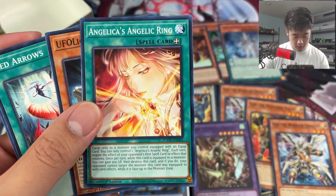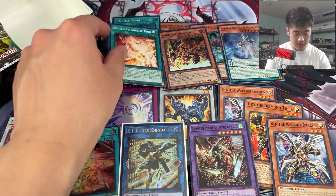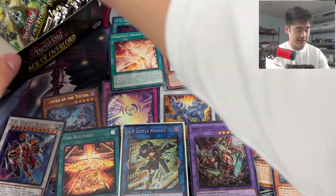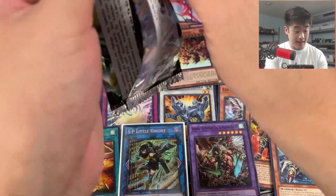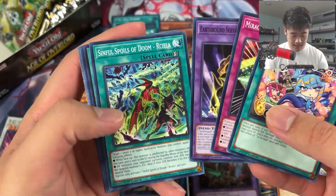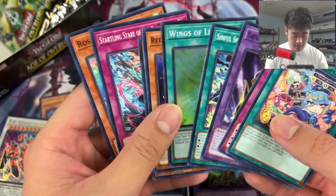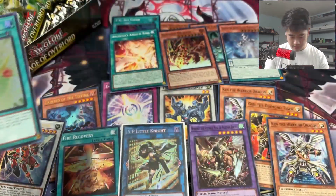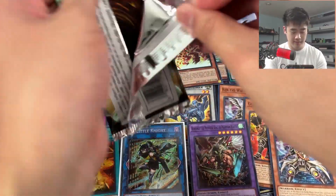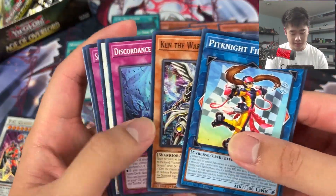New Infernoble Knight equip spell - pretty much a way to negate a spell card. It doesn't activate, which is kind of cool, it's one of those weird effects that just negates. So you can negate something like Dark Ruler after you build a board - and you are in there! Wings of Light is a cool looking card - these are so close to looking like ghost rares, they just need a tint of white and they'd look like ghost rares.